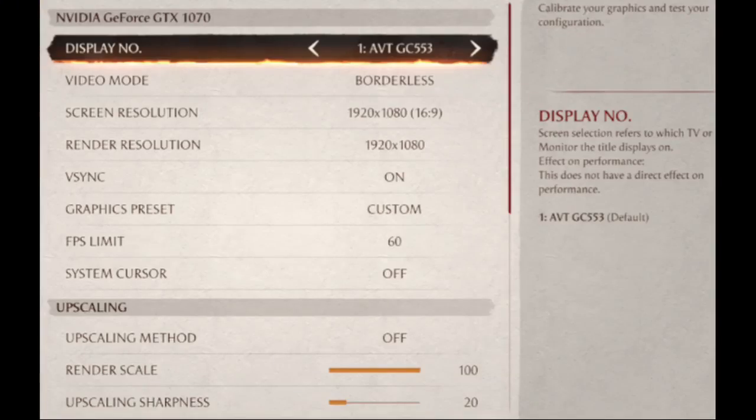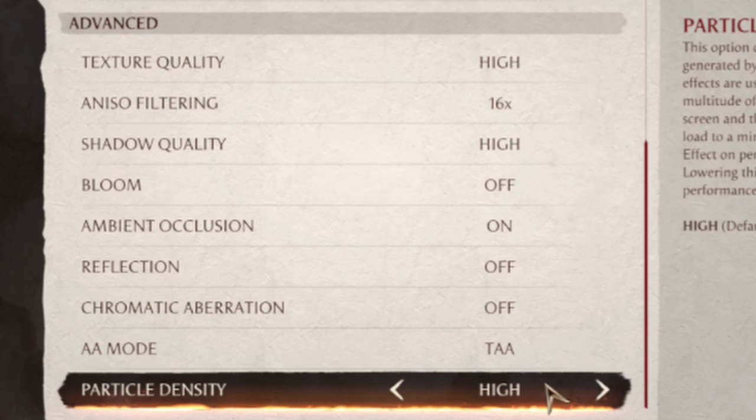Here's my specific setup: I'm running at 1080p, custom settings, with VSync off and upscaling enabled. For optimal settings — if you have a modern CPU — I recommend texture quality at Very High, anisotropic filtering at 16x, and shadow quality at High or Medium depending on how much your system struggles.